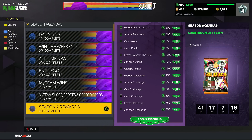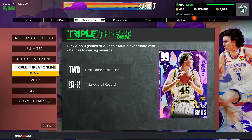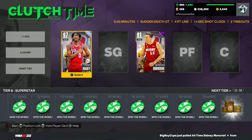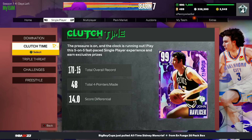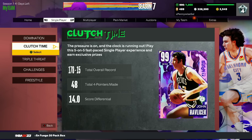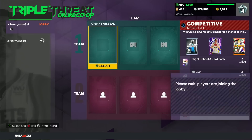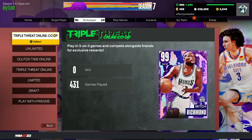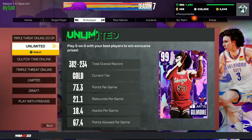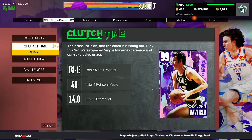While grinding co-op and Unlimited, chip away at offline challenges to build XP toward Invincible Zion. Third is Clutch Time Online, fourth is TTO Online for Rick Smith, fifth is Clutch Time Offline for Havlicek, sixth is TTO Offline. Those are the six main game modes I'd focus on. Let me know in the comments if you're going after Artis Gilmore, hunting RNG for Rick Smith or Sean Elliott, or going for Clutch Time rewards like the free Dark Matter point guard or Havlicek.